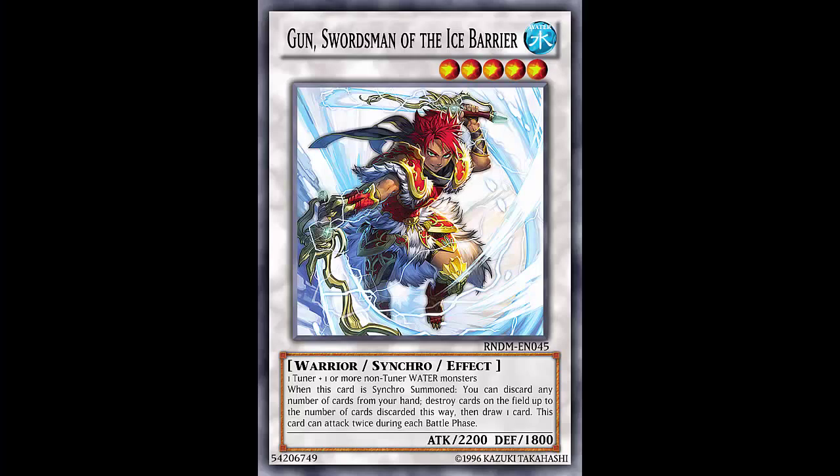Welcome back to another episode of Fake Card Friday. Today we're looking at a card that would be interesting, maybe super busted — an Ice Barrier monster. The Ice Barriers are known for their Synchro monsters being very powerful. Brionac's on the list, Brionac's banned, Trishula's banned, and in the TCG Trishula is at one. Gungnir never got hit, so this person decided to create another Ice Barrier Synchro monster.